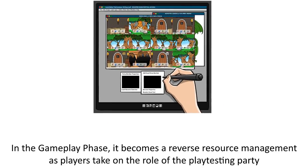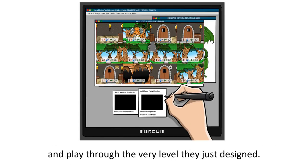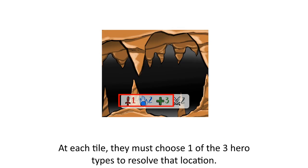In the gameplay phase, it becomes a reverse resource management, as players take on the role of the playtesting party and play through the very level they just designed. At each tile, they must choose one of the three hero types to resolve that location.